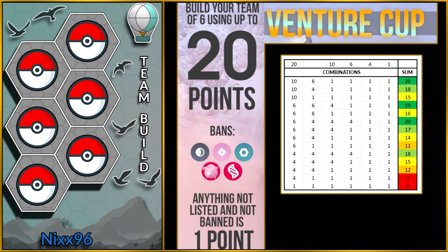I made a little chart showing all the possible combinations to make a team with 20 points or less, and how efficient they are at spending points. I think the best combinations are: a 10, a 6, and four 1s; two 6s, a 4, and three 1s; and finally a 6, three 4s, and two 1s.